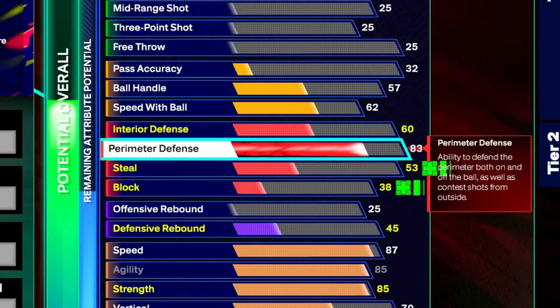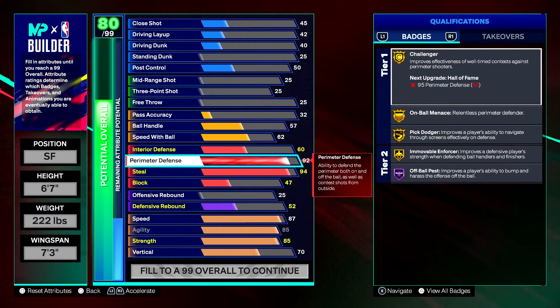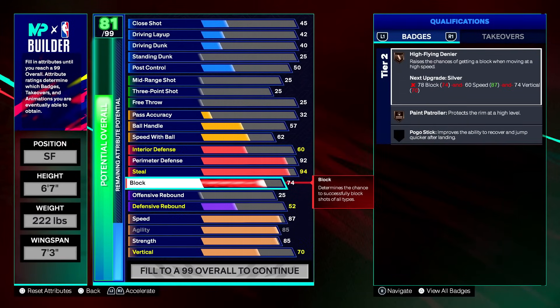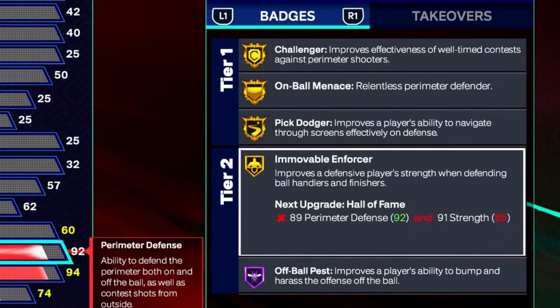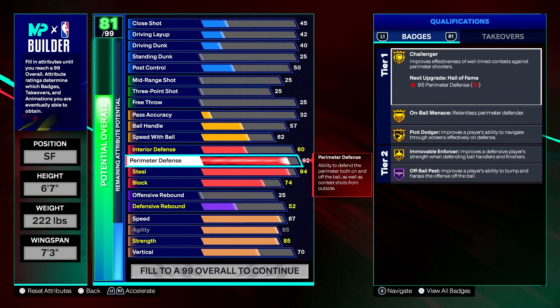Since it's a lockdown, we start with defense — the most important factor. We got a 92 perimeter defense and a 94 steal. You don't need higher than this on a lockdown this year, and with cap breakers you can get even more. Block is a 74 — that's all we need. We get basically all defensive badges on gold except off-ball pest: gold challenger, on-ball menace, pick dodger, and immovable enforcer. Off-ball pest is on Hall of Fame but easy to get regardless.